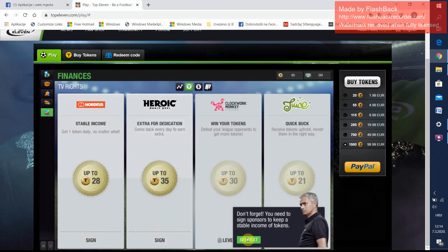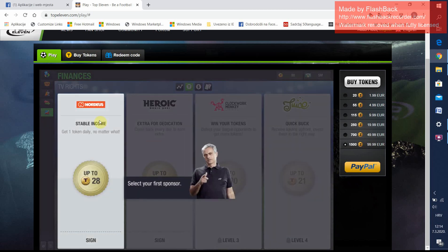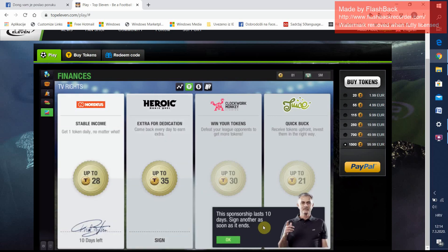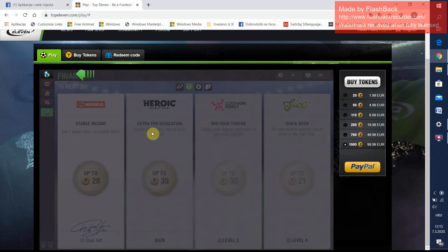This is finances. Here we are selecting your sponsor. Let's select this free sponsor and sign the contract. This lasts 10 days and the best one is this extra dedication bonus, because if you come back every day, every 5 days you get one token bonus.